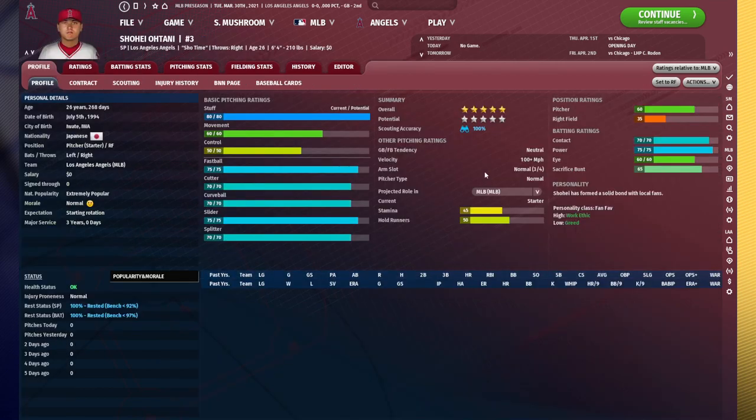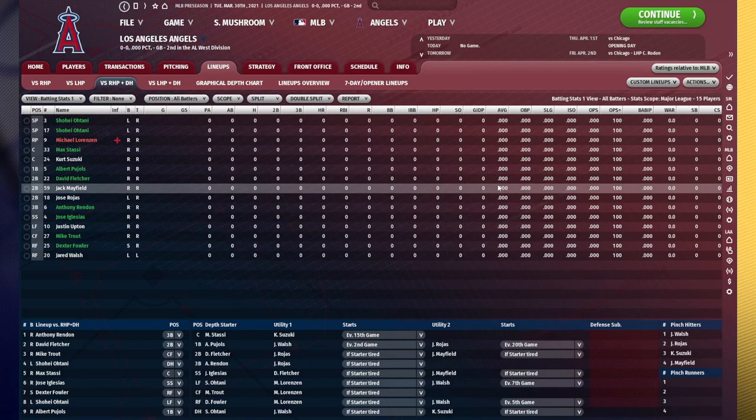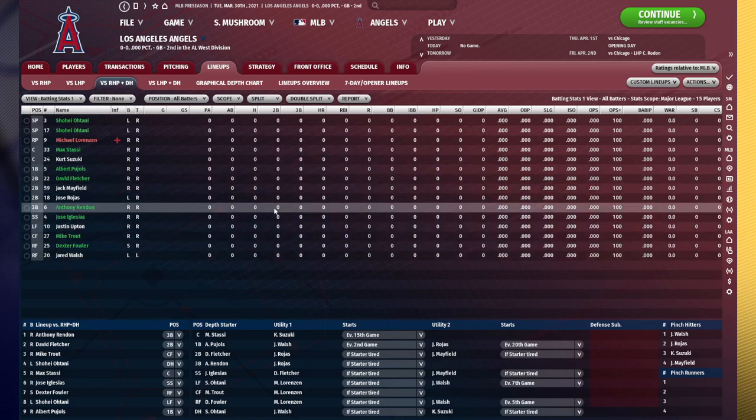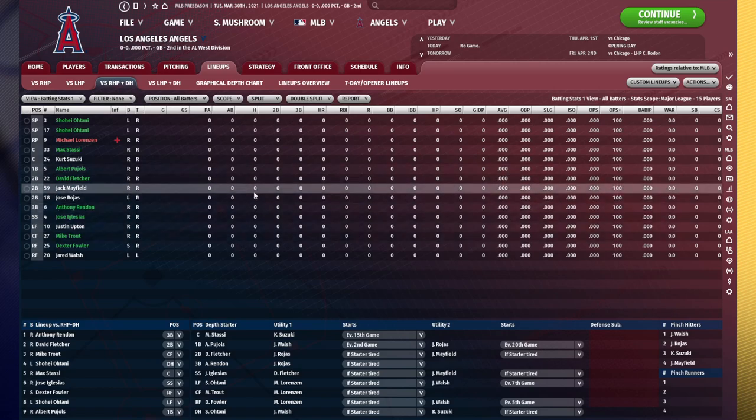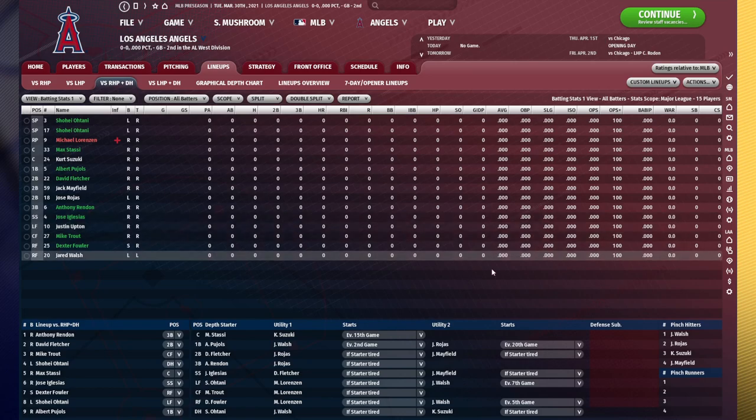In general, two-way players are rarely going to be good enough both ways to be worth using as two-way players. These Otani-type players from last year — very, very rare. You're almost never going to actually be using a two-way player; you're usually going to be converting them to one spot full-time. Just make sure you're getting the rest in, only use two-way players if they're actually worth it, and whatever you do, do not two-way a player who is in your starting lineup as a reliever — that is just not going to work. If you have any questions, let me know and I'll see you on the next video.